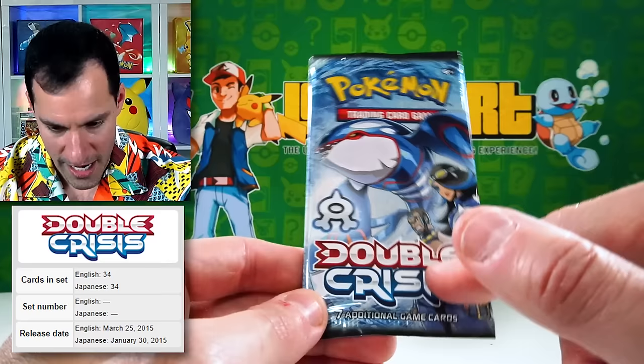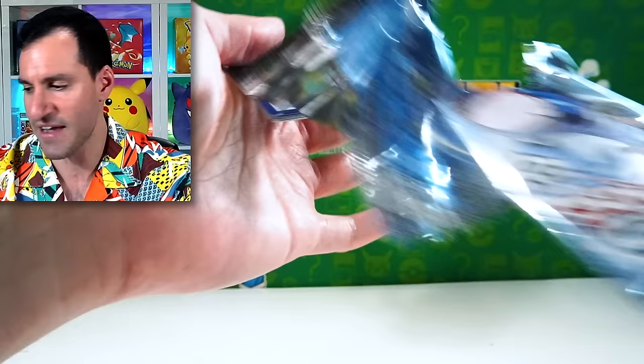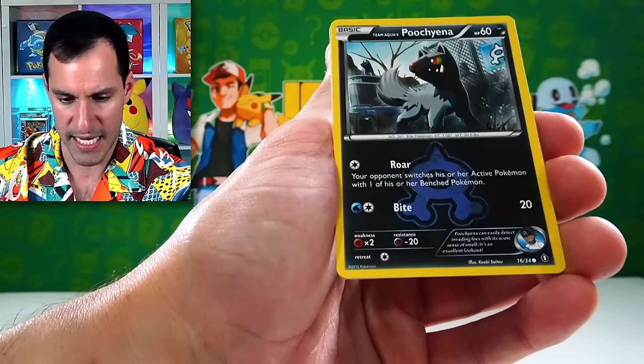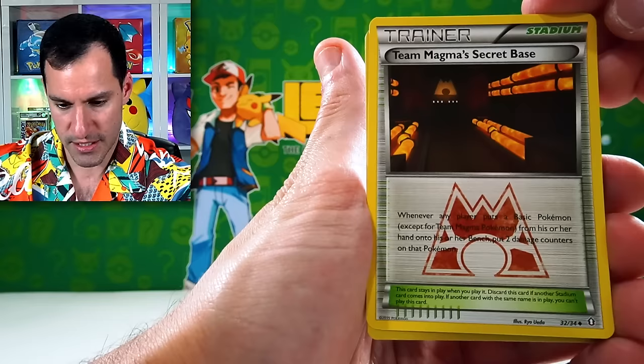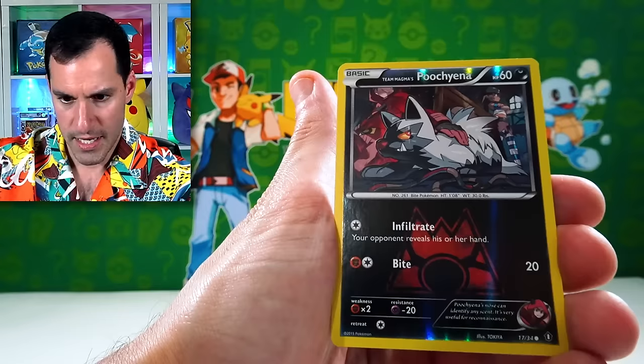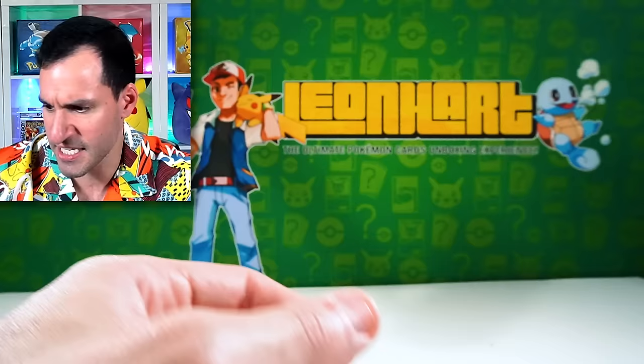You can see the Team Magma and Aqua cards. We've got Lairon, Aaron, we got Poochyena — what's behind this is Team Magma's Secret Base. Then we have a Team Aqua Grunt, and then a Claydol holographic card with the Team Magma grunts in the background. Pretty cool to see that card.